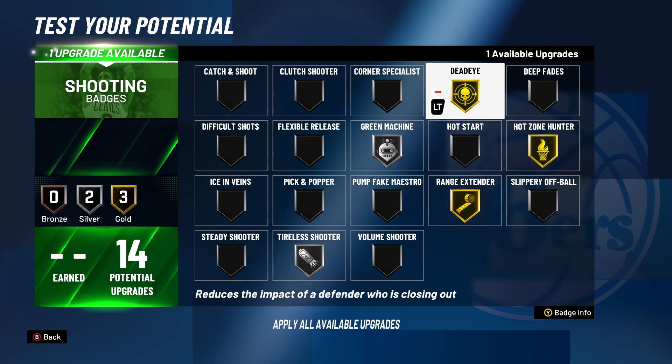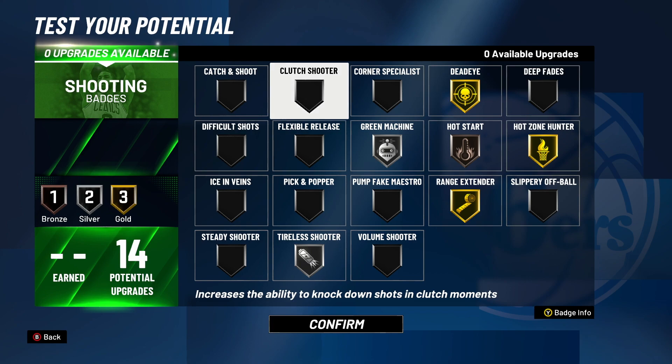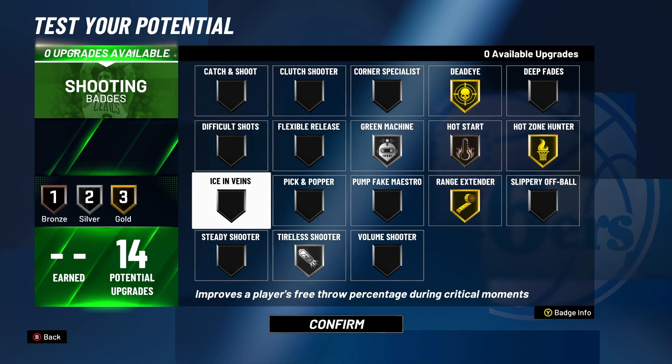Gold Deadeye, and then Bronze Hot Start — something like this. You see, this is the badge setup by Gopher Park and I'm just leaving it for that. Even though it's the demo we don't have any Hot Zones — I'm going to still leave it like this. These are the badges I'm going to use.